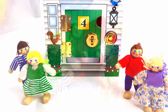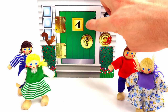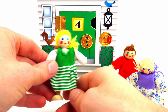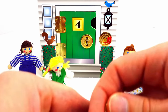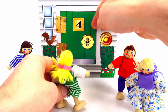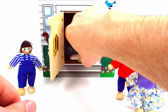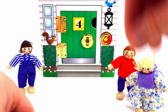Everybody had a fun time at the playground, but now it's time to go home. Let's help everybody find their way back into their home. Do you remember who lives in the green number four? It's Jane. Jane lives in the green number four. Let's help her get inside her house. First, we need the number four key to unlock the door. Here you go, Jane. Bye. Let's lock the door back.